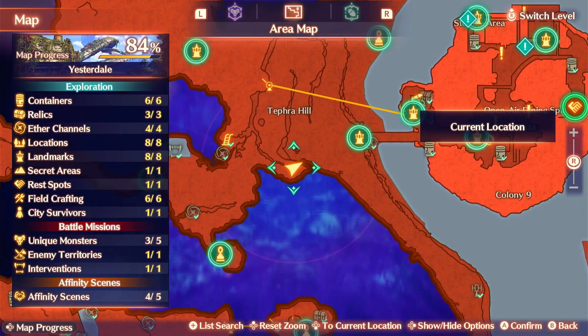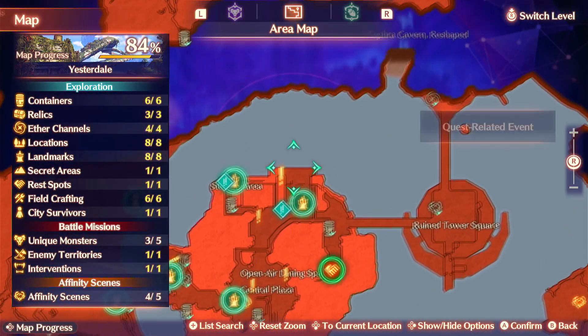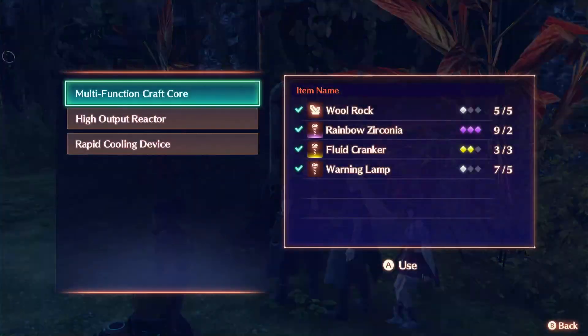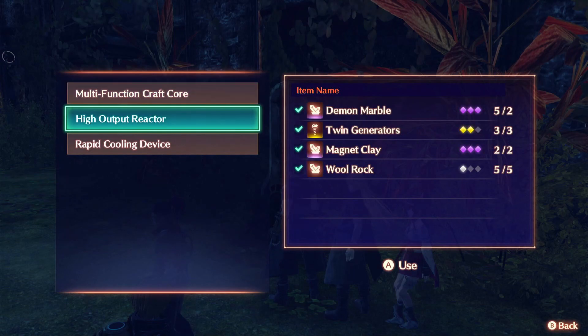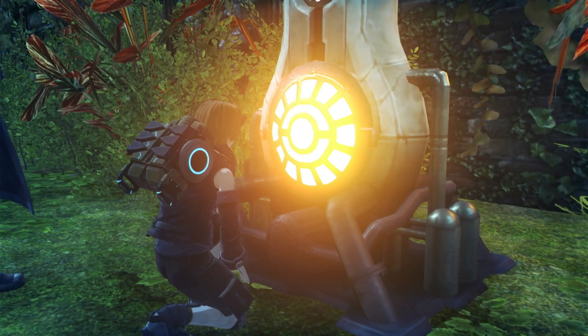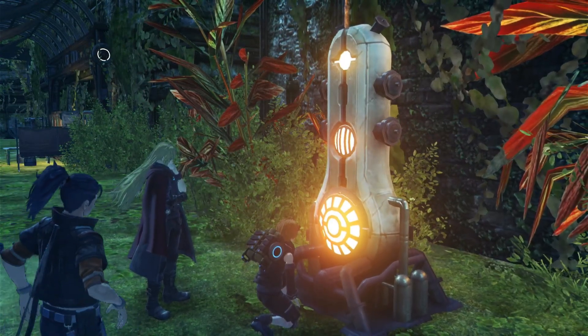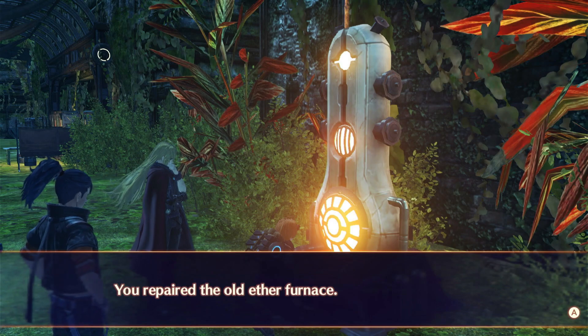I'm finally done farming for this Woolrock. It took half an hour — it just wouldn't want to spawn. Let's try swapping out these parts. High output reactor — this should be the one. Yep! You repaired the old ether furnace.